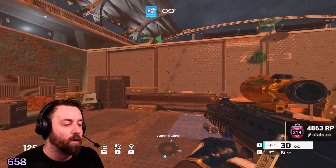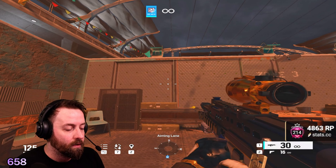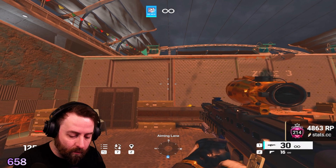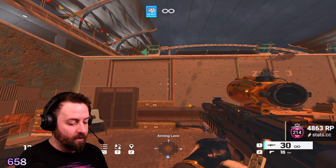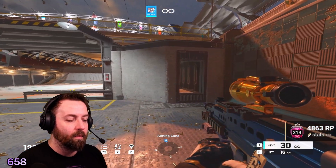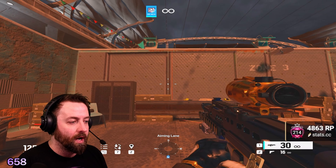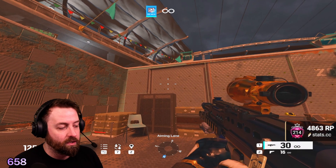Now we're going to take you through how to find your perfect sensitivity. So pillar one, two, and three — when you put your mouse in the middle of your mouse pad, you should be able to do about a full 180, maybe a little bit more or a little bit less on your mouse pad. That's just for your overall sensitivity.